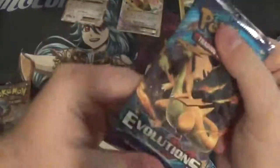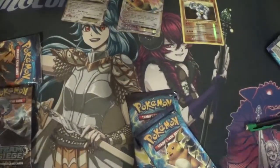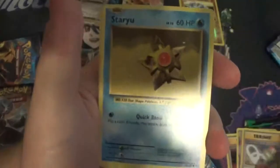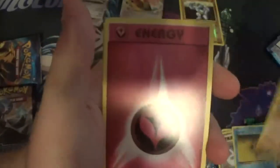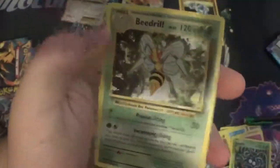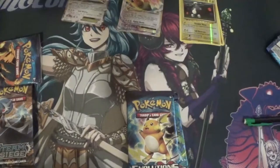Let's open up the second one. Evolution Spray, Nidorino, Spirit Link, Slowbro, Onix, Fairy Energy, Voltorb, Tangela, Magnemite, reverse, and Beedrill. So that's pretty good — better than nothing.